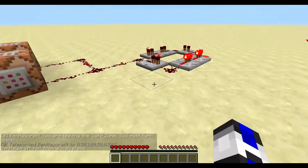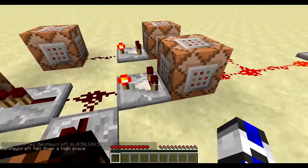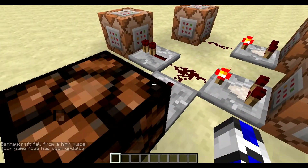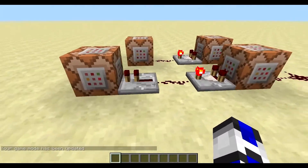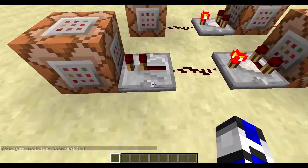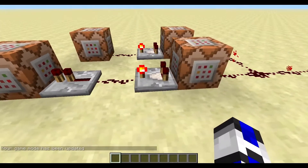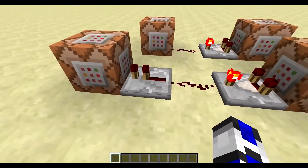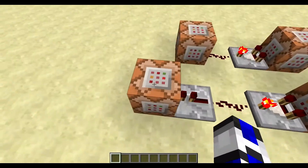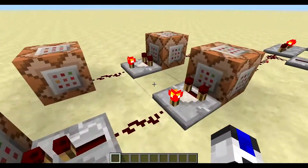That's accomplished by this little redstone circuit that I made. You don't need this, and you don't really need this repeater right here. You just need the comparator, and then you can put your command block right here where this is, but I just wanted this because I was testing something.